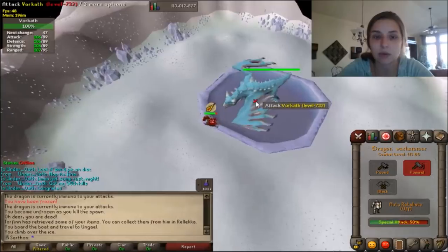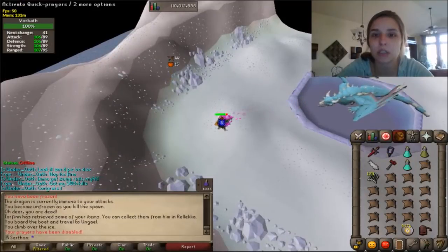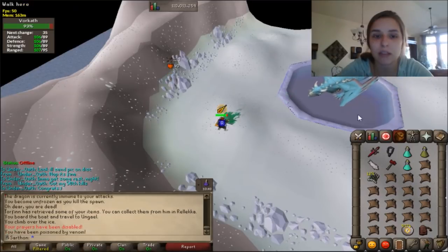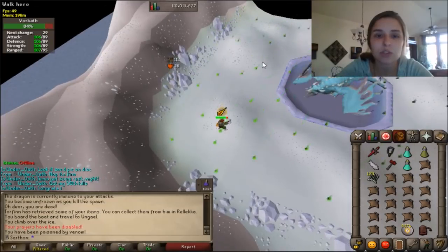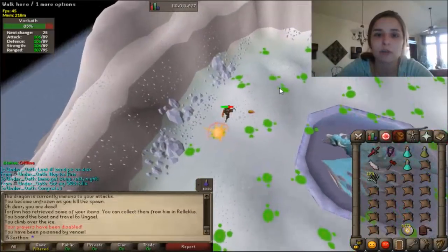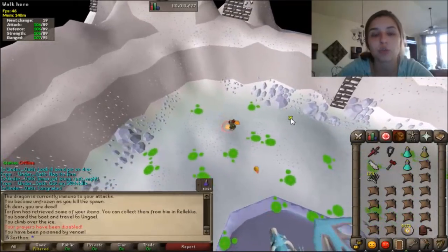I didn't hit anything with my warhammer so this is going to be a slow kill, but that's okay. He turns off your prayers — just quick prayer back on like that. He venomed me. If you're an Iron Man and you don't have anti-venoms, be sure to turn off your run too. I always forget that — it's better to not run on this because you have a little bit more control.